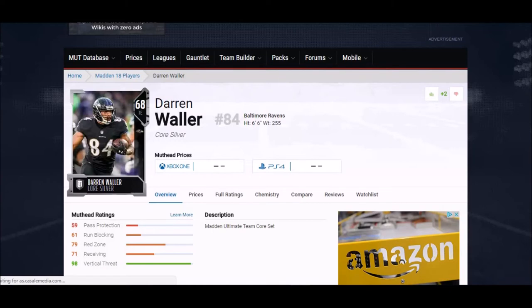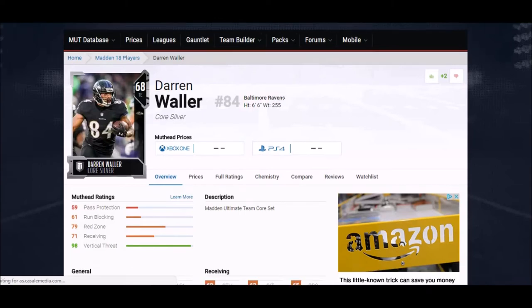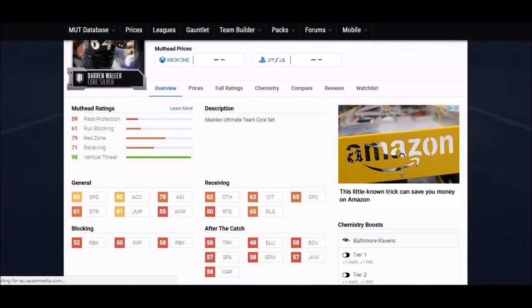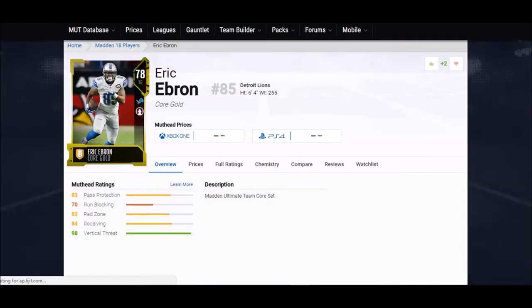Next up we got Darren Waller — one of my favorite guys in regular Madden. He didn't have a MUT card last year, but he was a monster — like a 90 speed in regular Madden. Now he finally has a card: a 68 overall silver, six foot six. In MUT terms that drops to 83 speed, still the second highest speed among tight ends right now. 80-81 jump, catching stats in the 60s — good enough. I've been waiting a year to snatch this guy up.